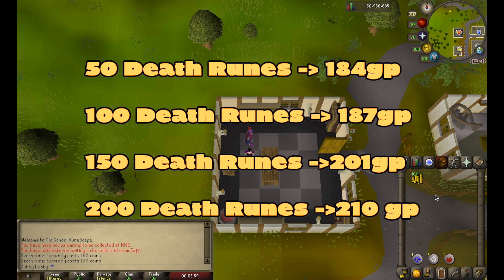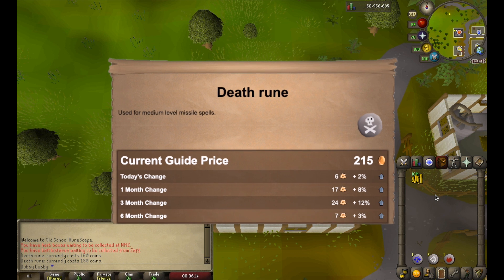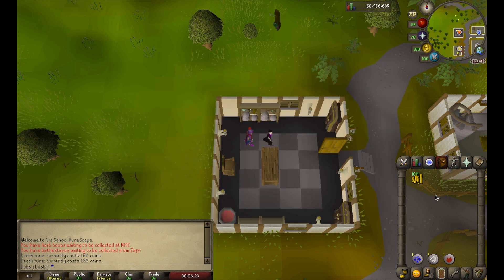I've done the math for you, so you can compare your death rune price to the current prices listed on screen. Since death runes are 215 GP, I'm going to be buying 200 every world hop, spending 39,000 GP per hop and buying each death rune for about 196 GP each. That equates to 3,813 GP profit per world hop. Doing this method, you can get up to 48,000 death runes per hour, which equates to 900k an hour.